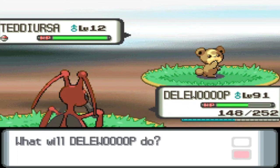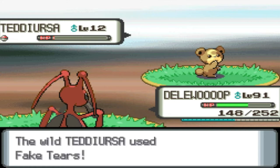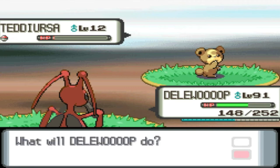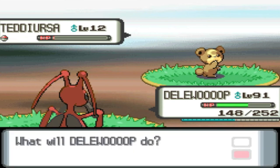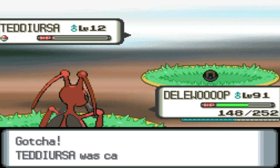I did make a mistake at the beginning of the video — I mentioned that it can only be found on the east side or the west side. This is the west side, and it can actually be found on both the west side and the east side, so anywhere on Route 211. It doesn't matter which side you're on, but this is the side with the lower level Pokemon, and that makes it easier to find and catch. On the other side, you can start from Celestic Town and head leftwards, and you'll get to the same area with a bit of grass there where we found Swablu.